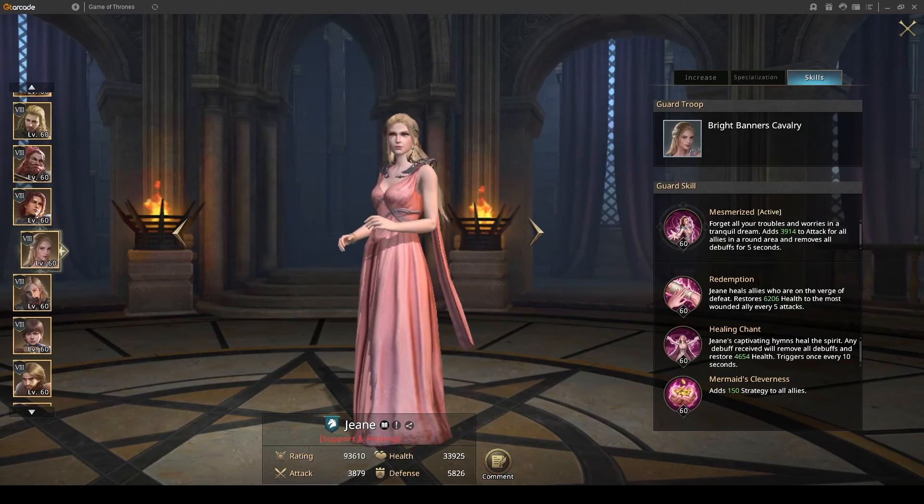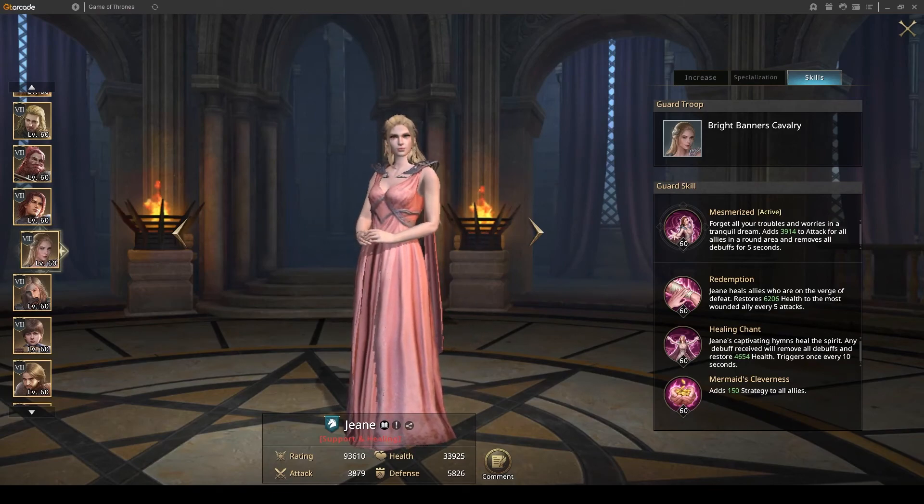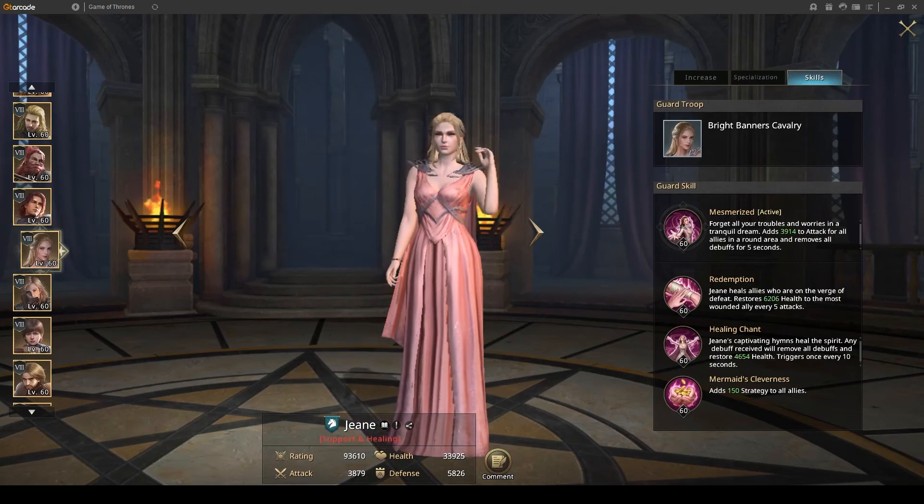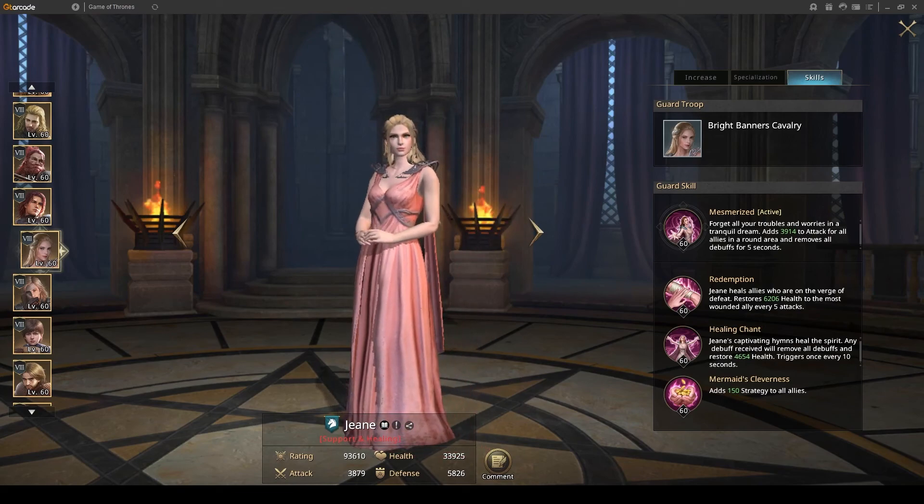Her third passive ability is just a flat 150 strategy buff for all six commanders in the fight, so effectively 900 strategy for your formation overall. Strategy buffs the effectiveness of active abilities, so if you get this on the likes of Mengo, Meryl, and Enzo all at once against an imp rebel, it will make them do more damage. The stat increases themselves will benefit from counter bonuses, so it will effectively multiply her buffs.